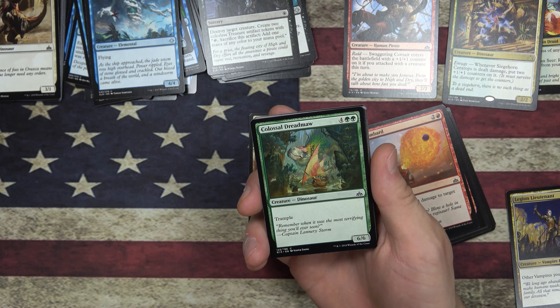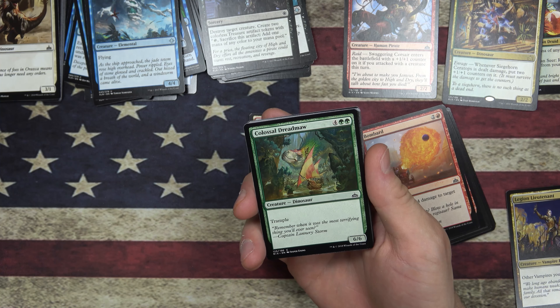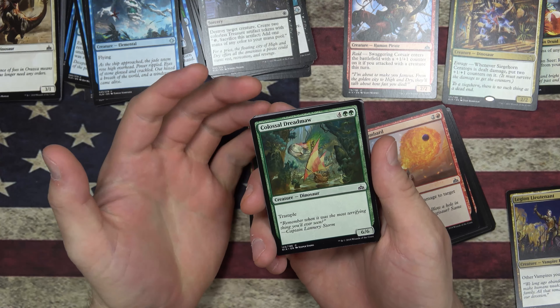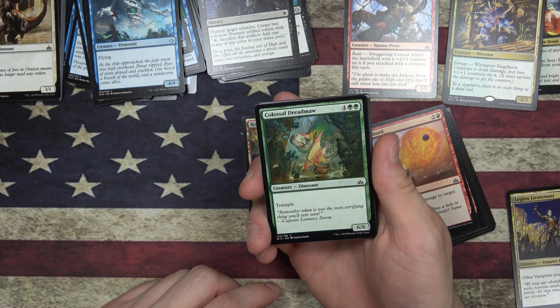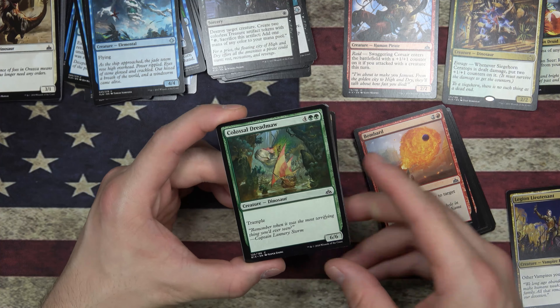I've been rambling on for way too long. I really like Ixalan — I really like the Dinosaur theme. I think the Vampire theme and the Pirates were kind of funny. Some people would say the Merfolk were really good, but the Dinosaur theme just kind of brought me back to my childhood. I like it. I hope Colossal Dreadmaw keeps going. Anywho, have a good day and see you around. Later.